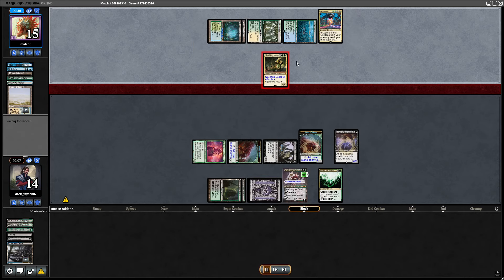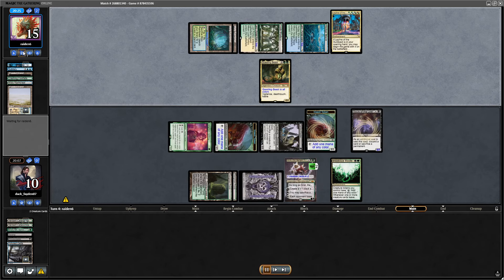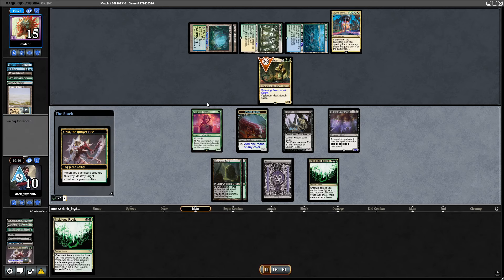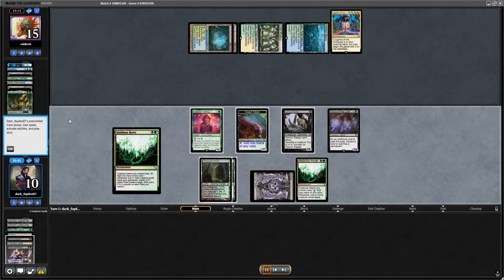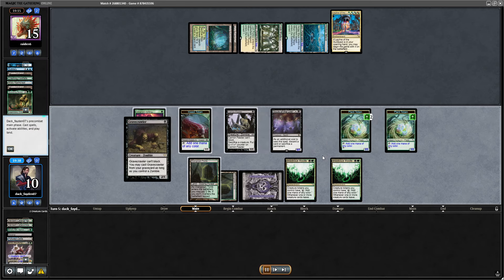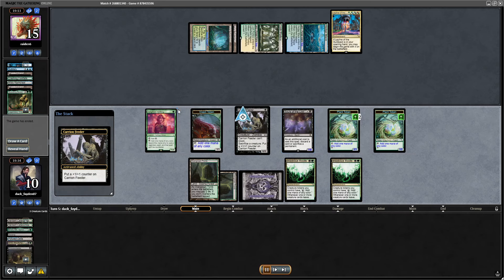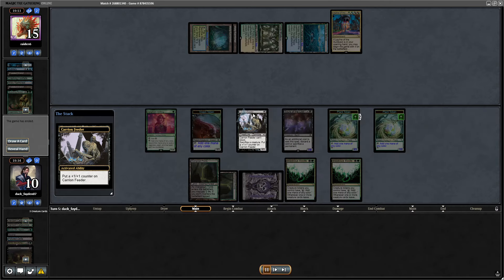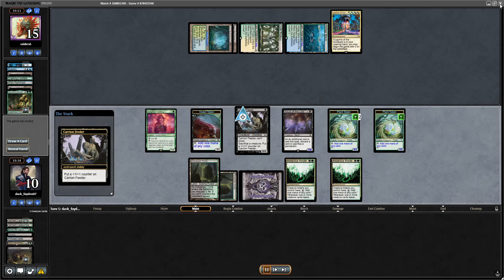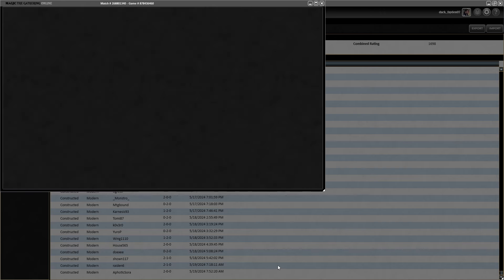Opponent didn't even have the Cascade spell in this game — they just played the Questing Beast and suspended Footfalls, so not a strong hand for them. I killed the Questing Beast with Grist, so I can attack with Souls. I can now use mana from insect tokens to replay Gravecrawler a bunch of times, making huge plant tokens bigger than their Rhinos. Souls of the Lost is really good against them — definitely game over.